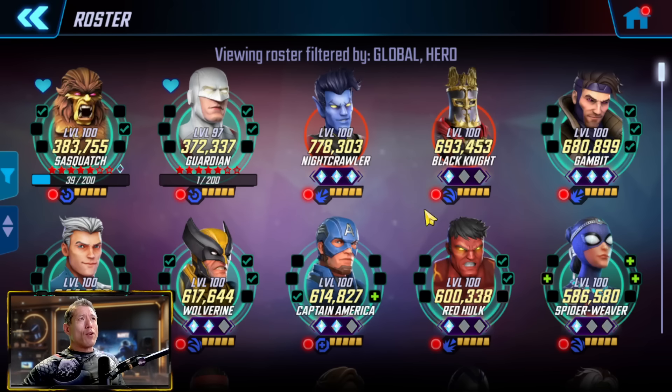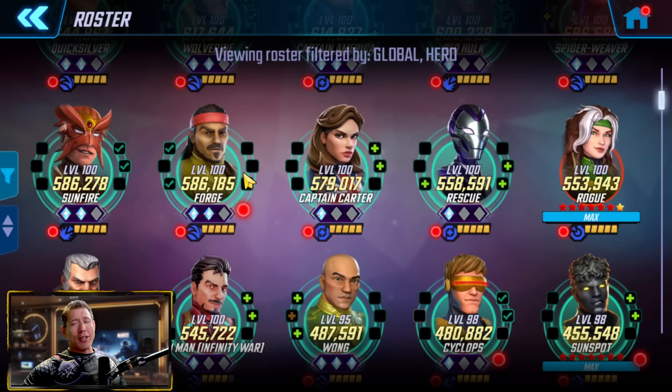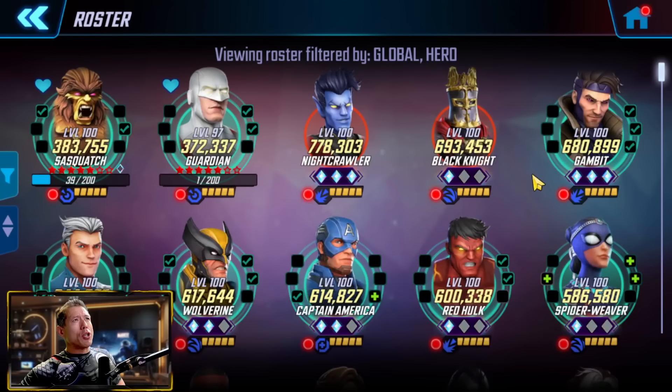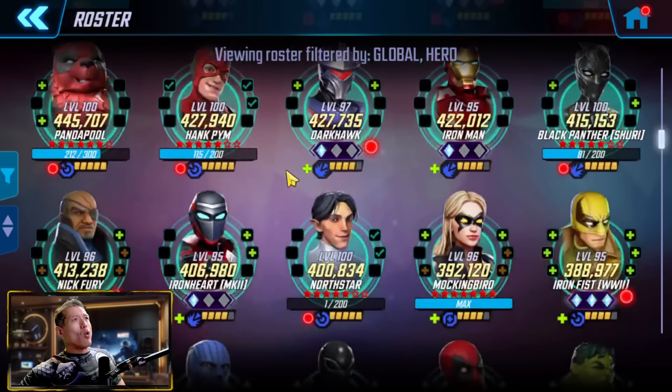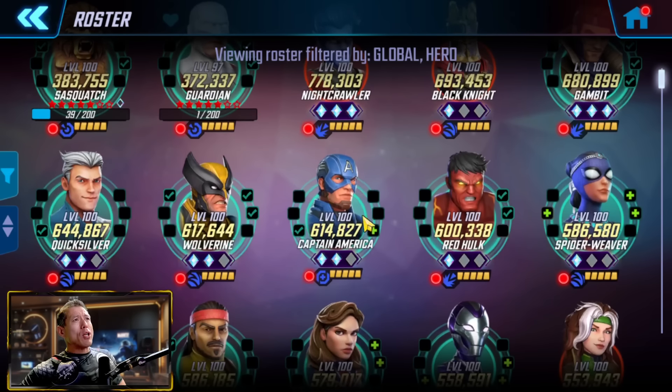Now if you're going with Nightcrawler, you may want to continue to lean into that Extreme X-Men, building other characters like Gambit. Rogue does not count because she's a legendary character and not technically Extreme X-Men, although she's paired with them a lot. Forge is an awesome character as well — that is one direction you could go. You can also go with the Alpha Flight direction: Sasquatch Guardian, Wolverine, Sunfire, and Nordstar — you can do a full Alpha Flight. They're required in the Spotlight Raids and very good on war defense. You also have some standalone characters that have value like Spider Weaver and Quicksilver.